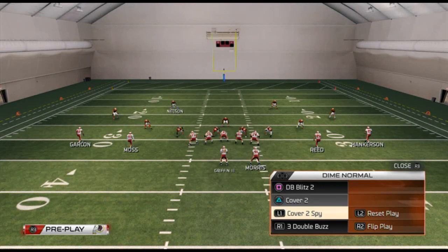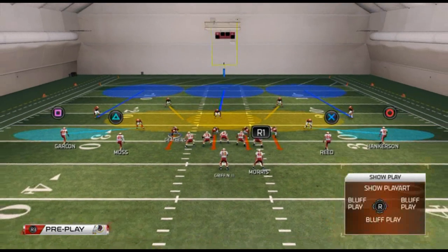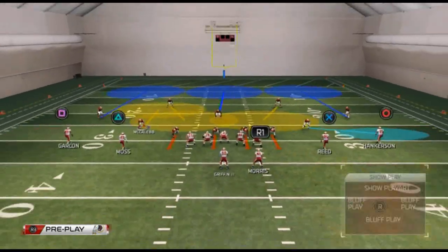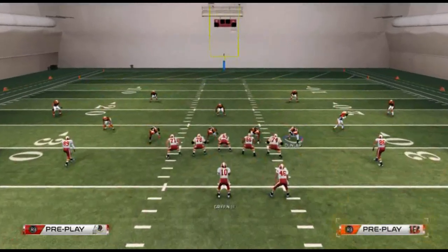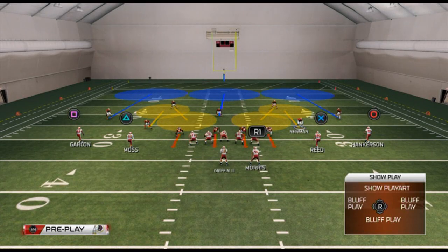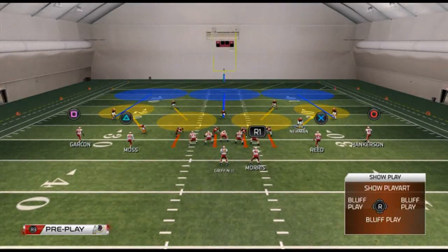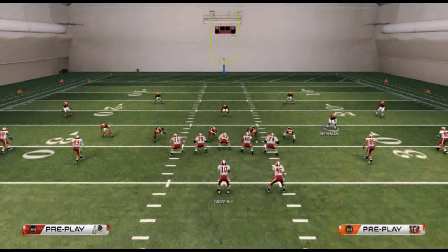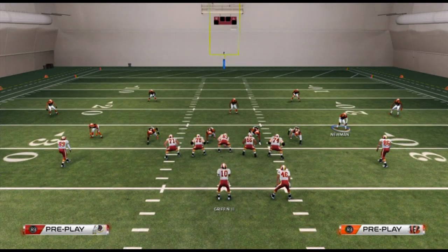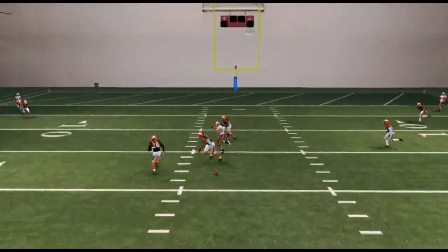Another thing we like to do with Manaline is, say we're bringing a blitz out of Cover 3 Buzz. We take this hook zone — we want these guys on hook zones because they haven't been thrown to the flats. But you see how the hook zones go to the same area? When you use the Manaline feature, watch what happens — they span out, and those yellow zones are now very spread and balanced across the field. This rebalancing of zones is another effective feature Manaline provides for our defensive arsenal.